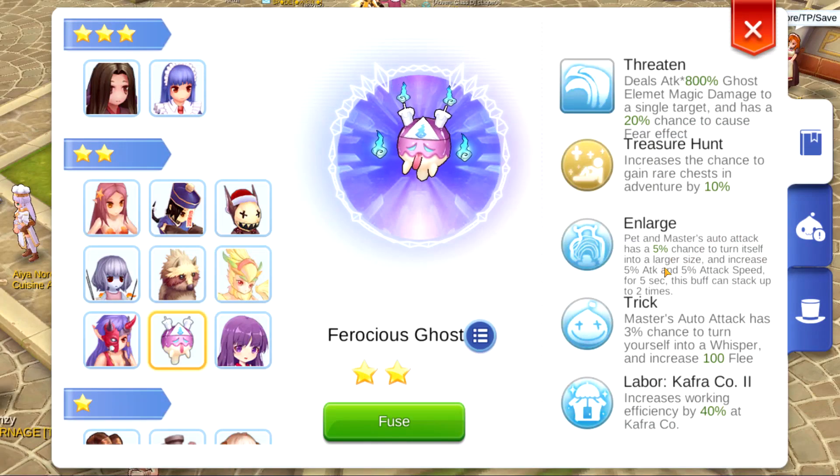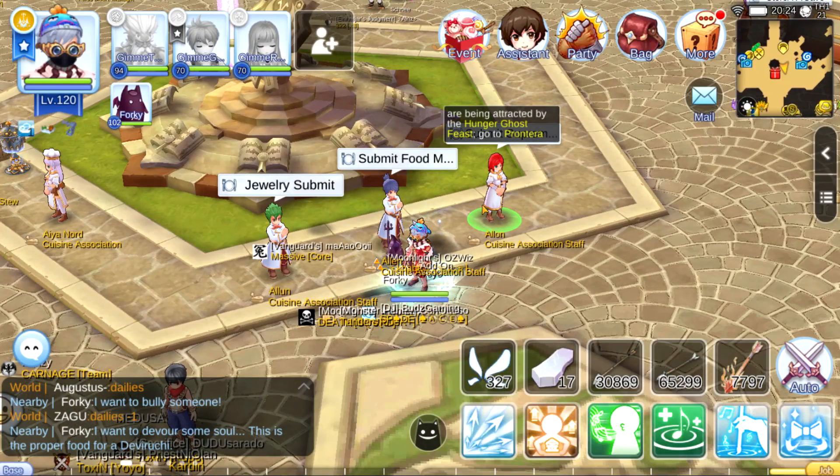If you don't know what this Skewer pet is — the pet's master's auto attack has a five percent chance to turn itself into a larger monster size, and then increase five percent attack and five percent attack speed for five seconds. These buffs can stack up to two times, so eventually you will get ten percent attack and ten percent attack speed. Also, the master's auto attack has a three percent chance to turn yourself into a whisper and increase 100 flee.